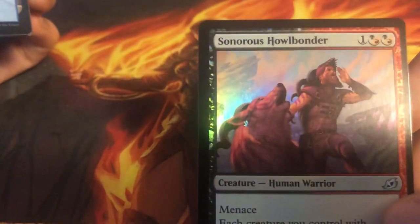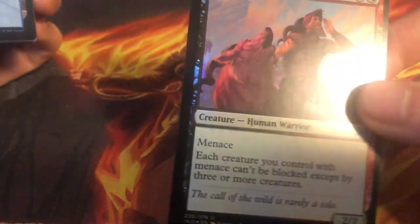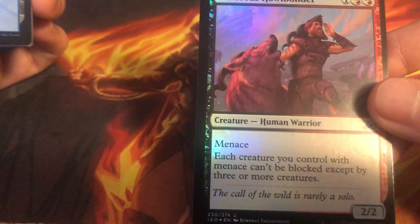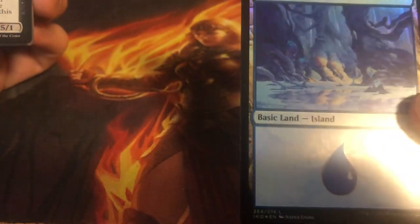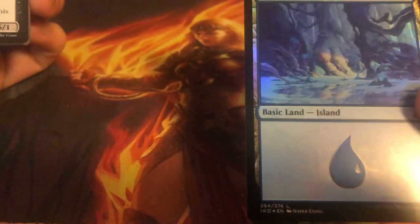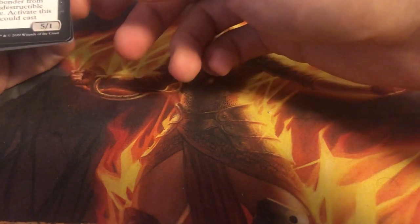Saronis, Sonorous Howlbonder — what a mouthful. A card that's pretty successful in draft if you can build around it. Very interesting art here — not exactly sure what's going on with the dude to his left. It's like a ghoul who's trapping him. We have ourselves an island as our foil land — pretty nice art here. Looks more like a forest because of all the trees in the back.